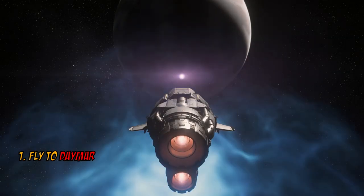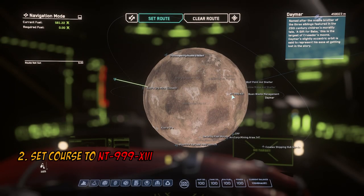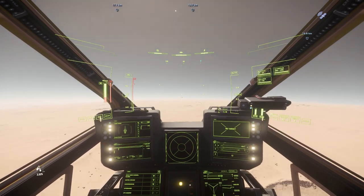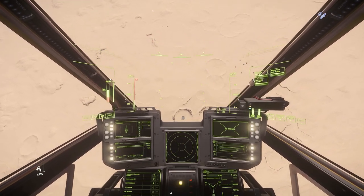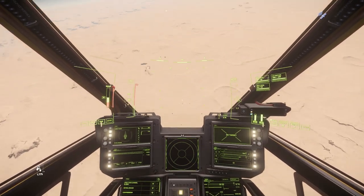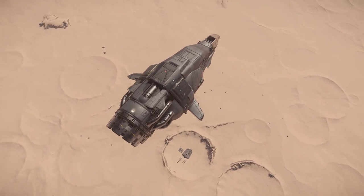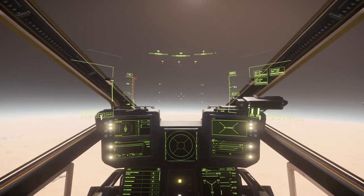First, fly to Deymar. Now set course to NT 999-16. Once you get to NT 999-16, position your ship right above the bunker. In case lasers start shooting at you, just go straight up for about 3000 km to go out of the lasers' range.